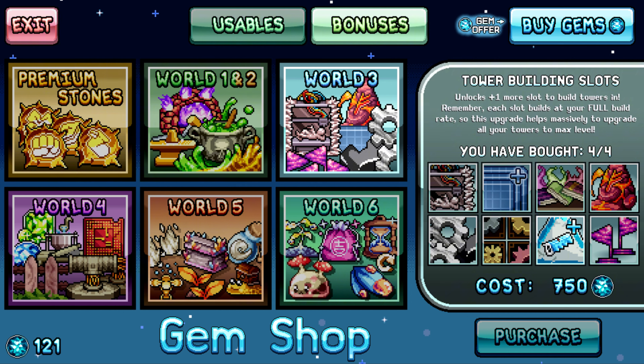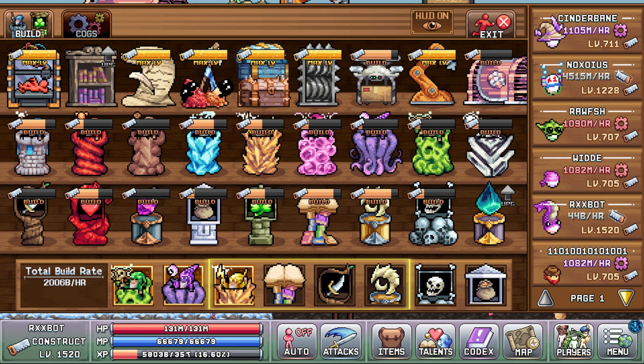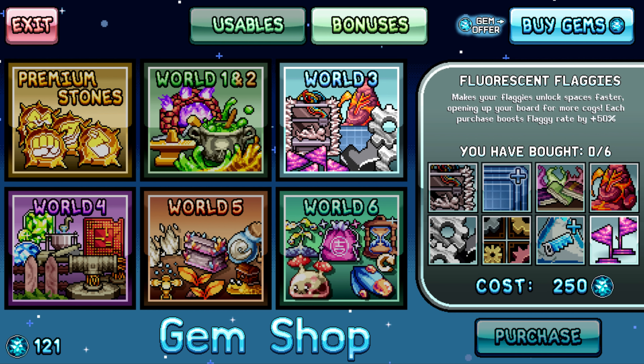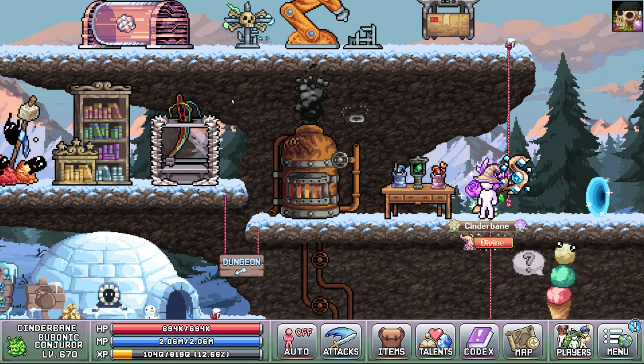Then there's the tower building slots upgrade, which simply provides you with up to 4 additional building slots. And finally, there's the fluorescent flaggies upgrade, which boosts the rate at which your flags unlock new cog tiles. I personally didn't get this upgrade, but if you have the gems and want to speed up your construction progression, go for it.